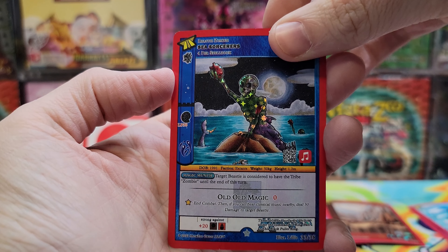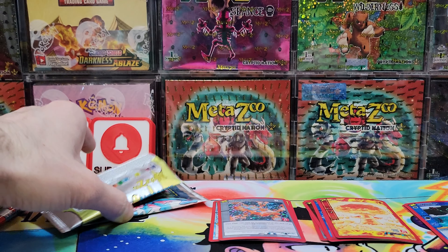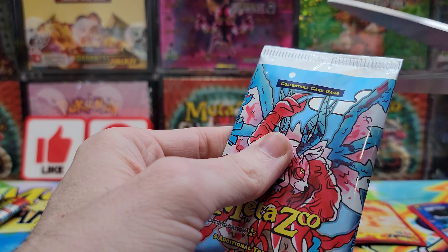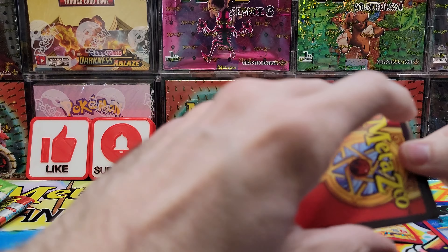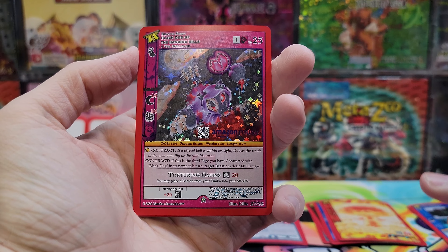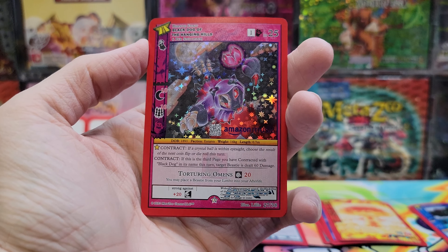I need some help here. Lightning Aura full hollow — nice! AI Reconstruction full hollow. Peachy reverse hollow. Sea Sorcerers reverse hollow. Flame Aura non-hollow.